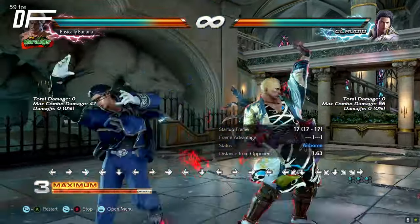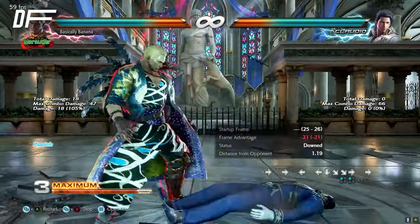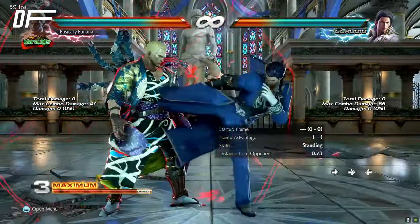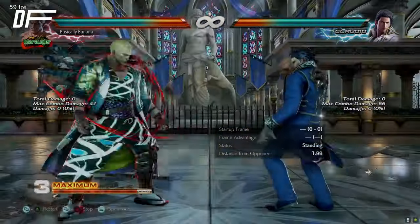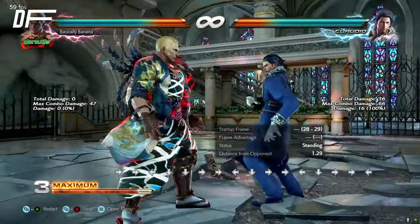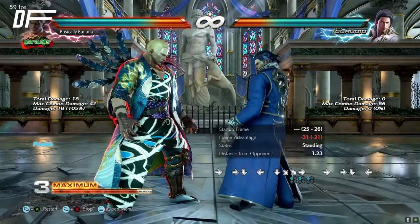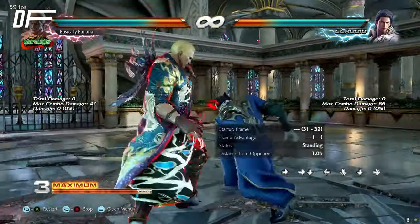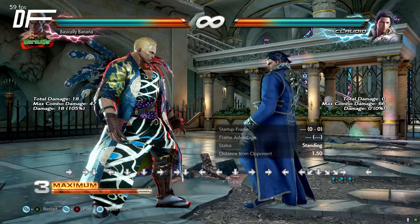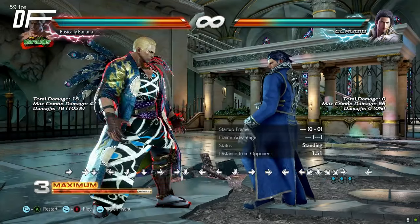One, one, two — let's start over. One, two, three — oops, wrong. One, two, three, four, five, six, seven, eight, nine — like this. This is how I train common reaction. You can also add grabs here, same as before, duckable strings, stuff like that. That's how I train it.